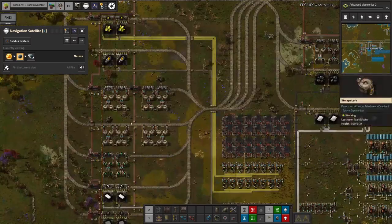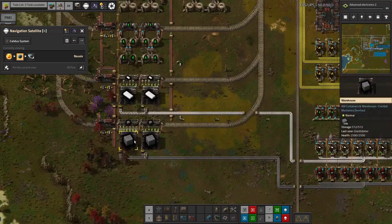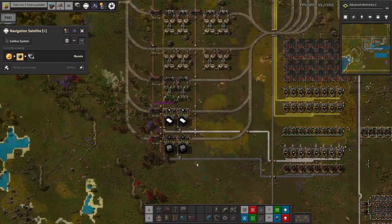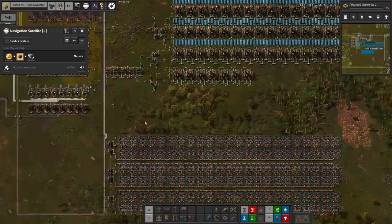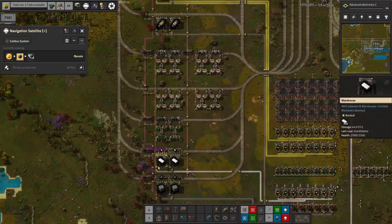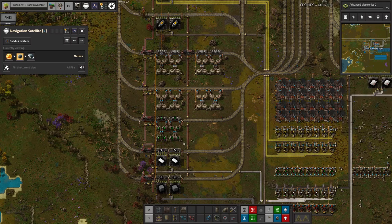Mark has got all of the oil recipes happening here and this is probably pretty much everything that's going to be needed. The solid fuel down here, as it turns out, is needed for yellow science — I'll talk about that in a bit more detail shortly. This is pretty much everything that needs to be done in the oil areas, then shipping it all out to wherever it's needed. Plastic, sulphur, lube, rocket fuel — yes, he's also done a bit of increasing the rate of some things on the bus, like big motors along here.